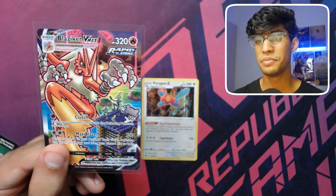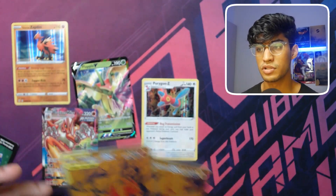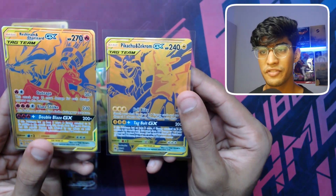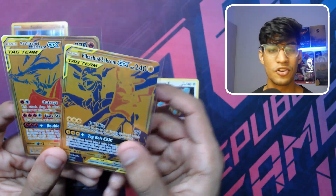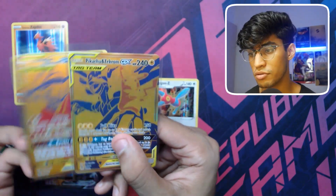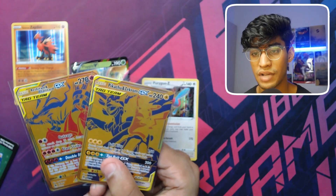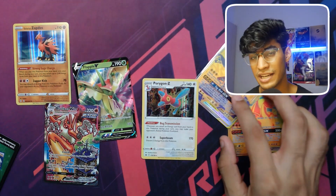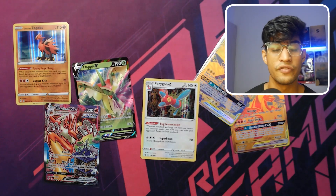This is my first proper hit from Chilling Reign and for it to be this Blaziken VMAX is so sick. Even though the first box wasn't the best, these gold promo cards are absolutely insane — can we just appreciate how cool these look? We have Reshiram and Charizard, taking from the original artwork, and then the Pikachu and Zekrom. The gold cards in person just look really really cool. I'm happy with the boxes overall. The first box wasn't great but the Zekrom box really got me.